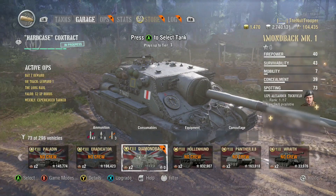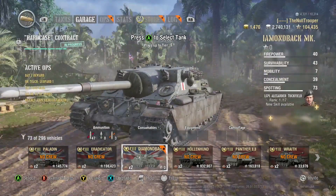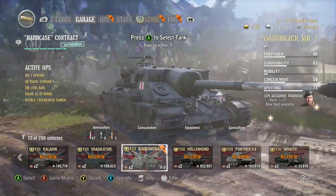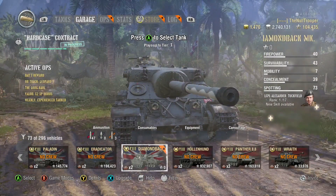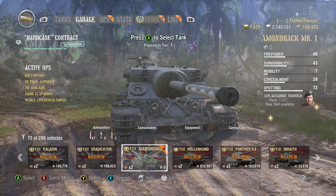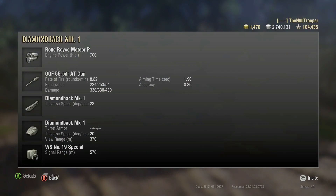Hey guys, clone guy here, and today we're reviewing the Diamondback Mark One, aka the turtle. It's the exact same version as the one on PC except they nerfed its engine power by 100. Otherwise it's exactly the same with its insane DPM: 330 alpha with 8.82 rounds per minute, 224 pen and 253 pen with premium — not very good — but 1.9 second aim time and 0.36 accuracy, which is pretty good.